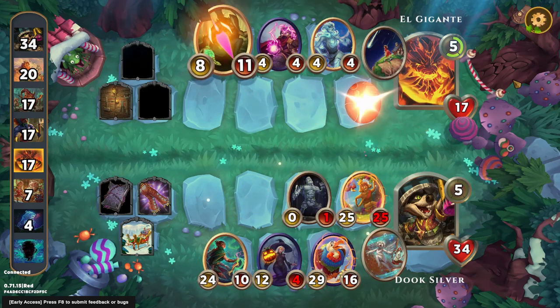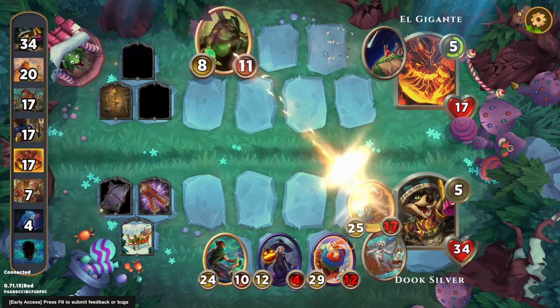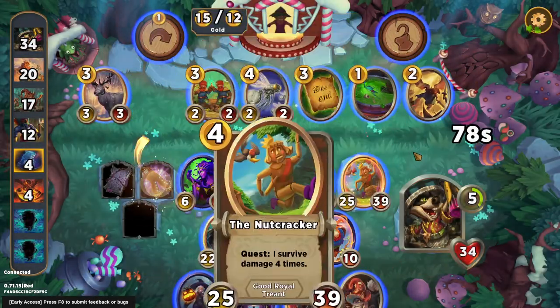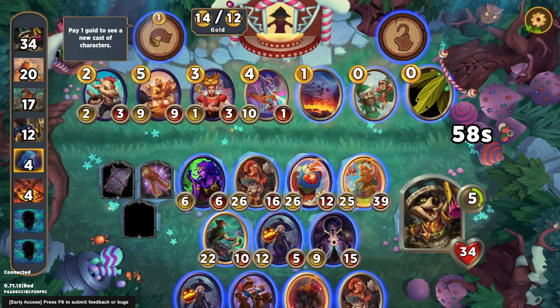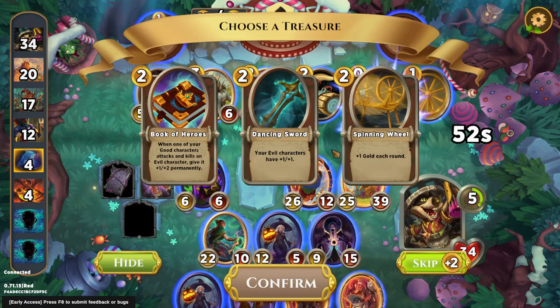One benefit from pumping up that Nutcracker so it completed its quest is it's just a very large character already. We get a very disappointing Krampus Sleigh, so we just skip it, take the extra gold, and we do buy the Aeon. I'm considering buying experience here and going to six next turn, but I think it's more worth it to just cast all the cantrips I can as I'm rolling through the shops.